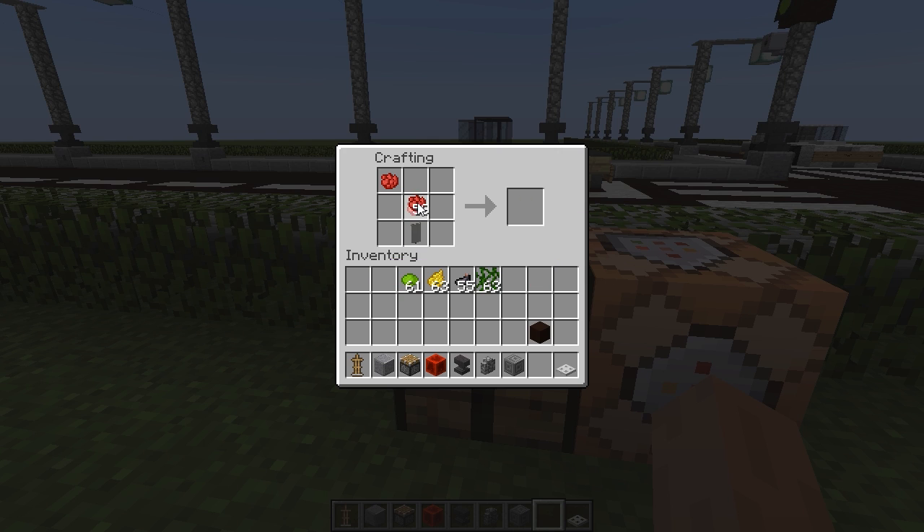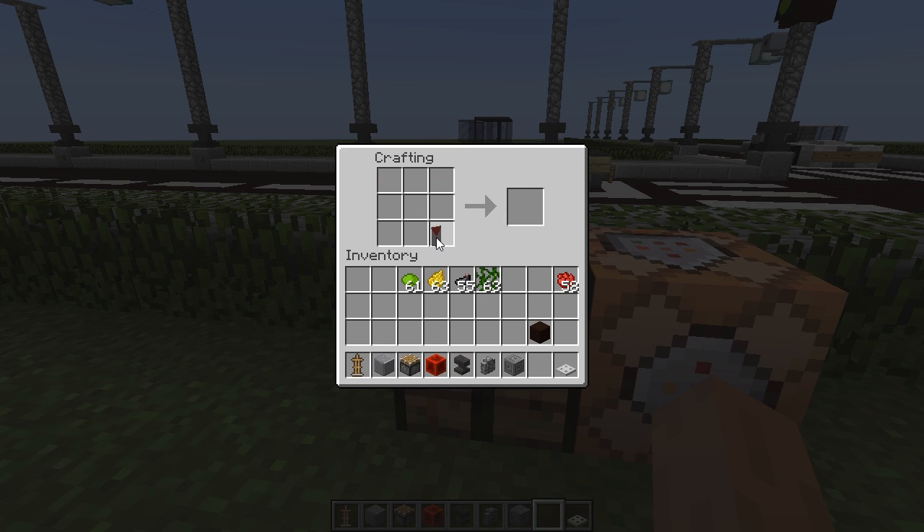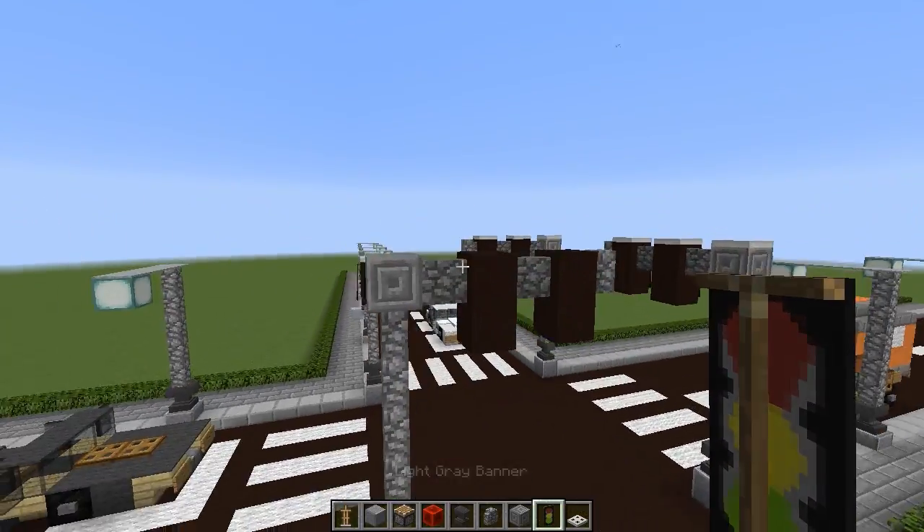Grab your red dye and put it in like that, then grab this banner and put it back inside the crafting table. Then grab your lime dye and put the lime dye in, grab the banner again and put it back in the crafting table. Place one yellow dye above it, grab the banner, put it back in the crafting table, place one black dye and one vine like that. Grab the banner once more, put it inside the crafting table in the middle square this time, then put black dye all the way around it — and then we should have our traffic light banner.